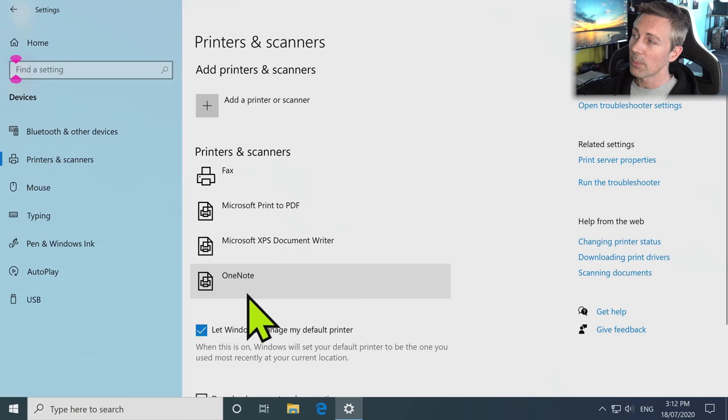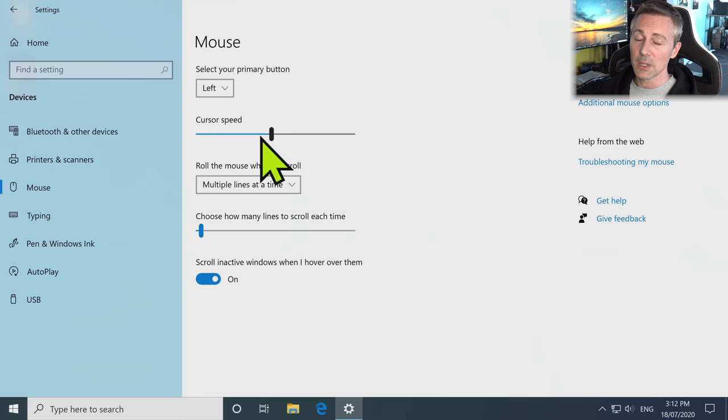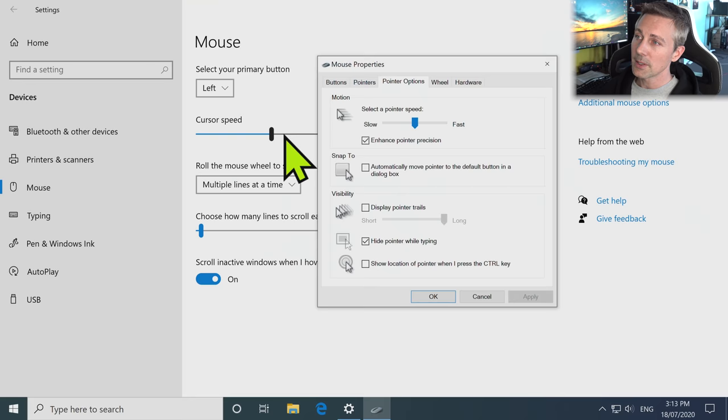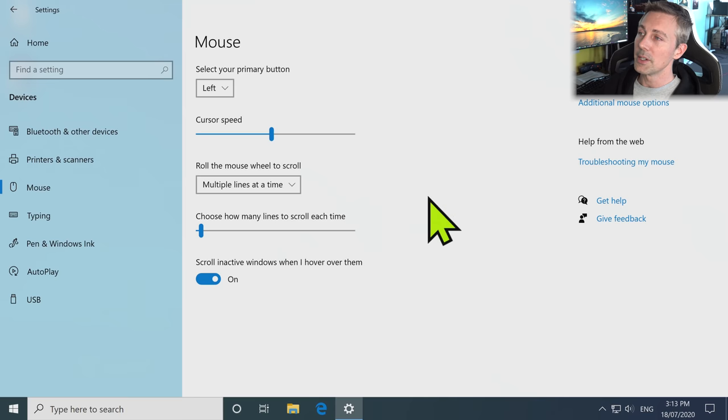Mouse — we can now change cursor speed. This is a new feature to Windows 10 2004 where you can change your cursor speed in increments of 1 to 20, as opposed to the original 1 to 11, which still does exist. You've now got an additional layer to change your cursor speed even more — great if your mouse doesn't have fine DPI adjustments. I like to turn off 'Scroll inactive windows whenever I hover over them.'